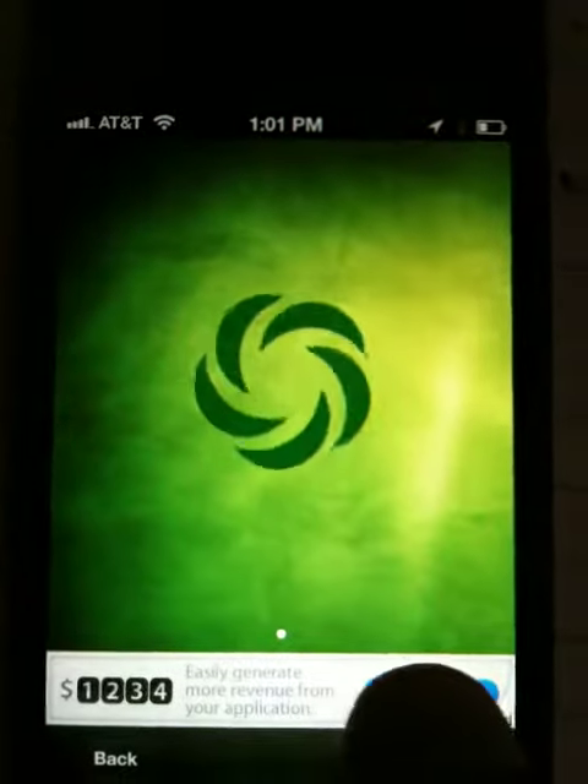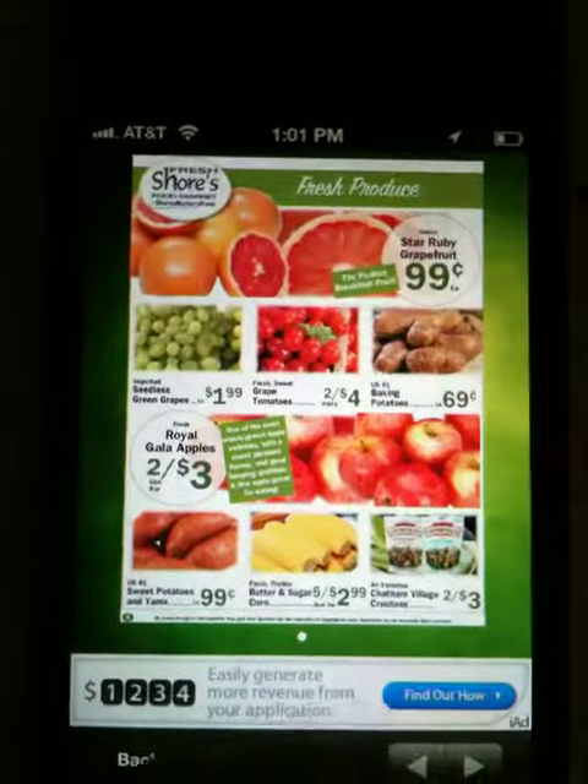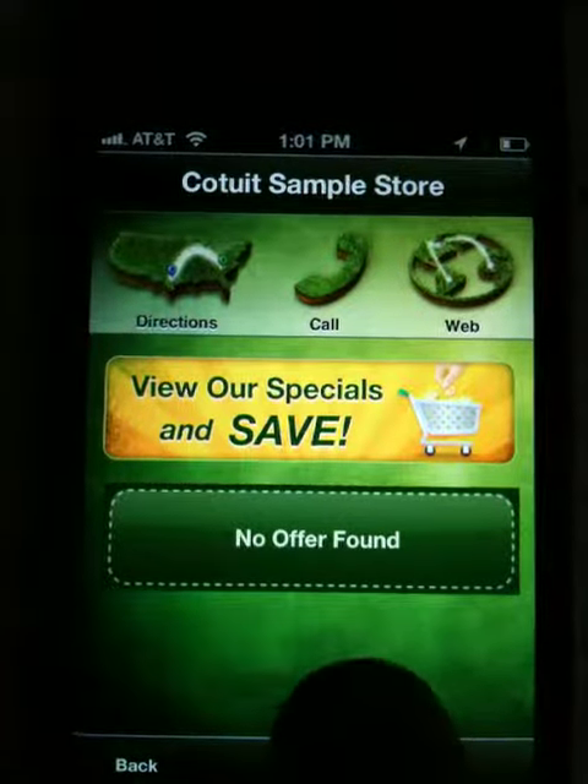Let's go back to the same store — see offer found, circular comes up, go back, no offer found.